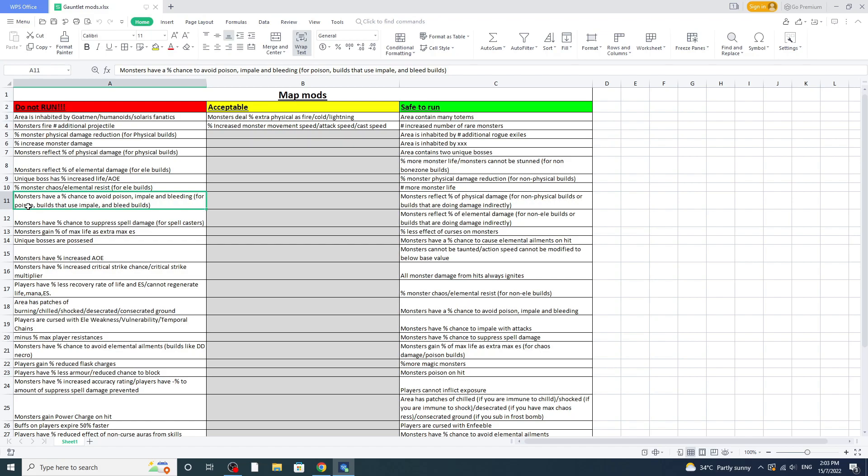The poison mod mainly refers to Sanguineous Seismic Trap poison variant — definitely can't run that if you're playing that build. Impale refers to builds like Spectral Helix Impale — no way you can run this. Bleed builds like Bleed Bow shouldn't run it either. But everything else, like Necro DD, you're fine.